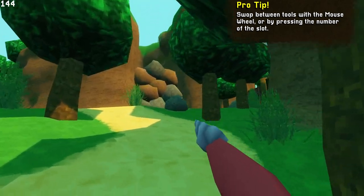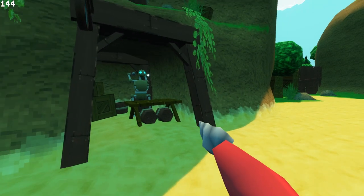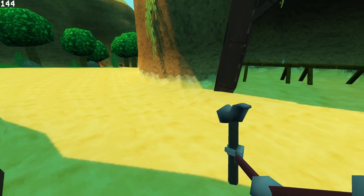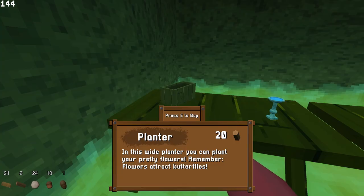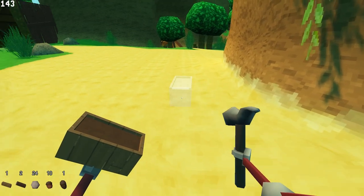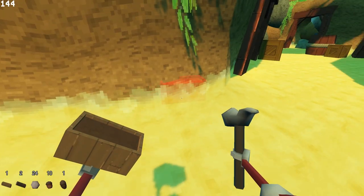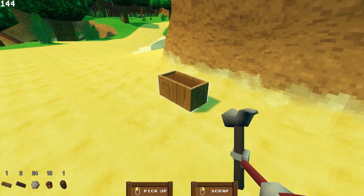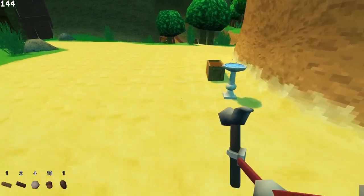Now I can get into the market. Here comes one of the biggest updates, probably the biggest. When I talk to this guy, I get the hammer. This hammer can be used to edit the decorations in this glade. If I walk up to that and buy it, I automatically equip my hammer. That other hand that I previously used to hold seeds is now holding the item that I'm going to place. So I can place that item. Let me buy this one as well and place them next to each other.